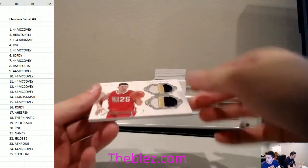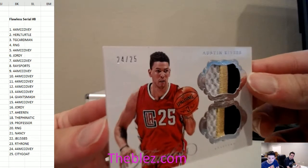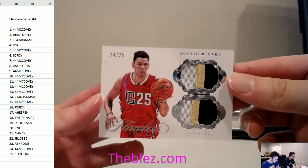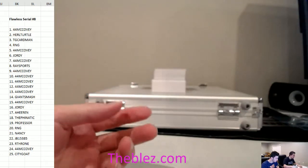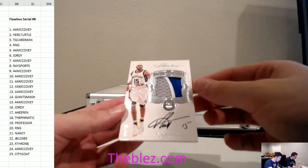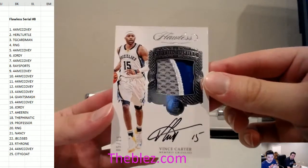Two patches on this card — it's 2 of 25. 24 of 25: Austin Rivers. This is going to be a nice briefcase. I can see the bottom card — number two. 25: 5 of 25, patch auto Vince Carter.